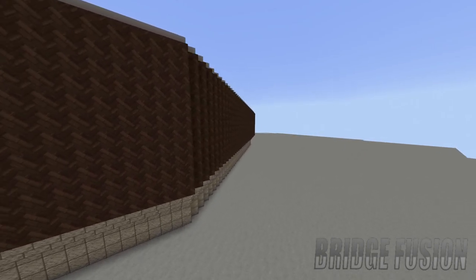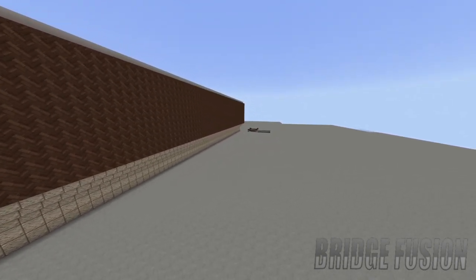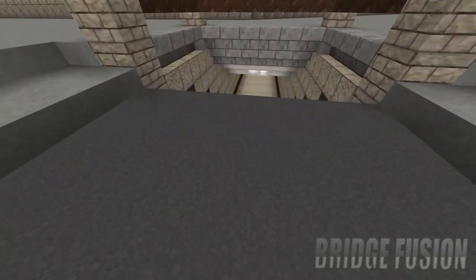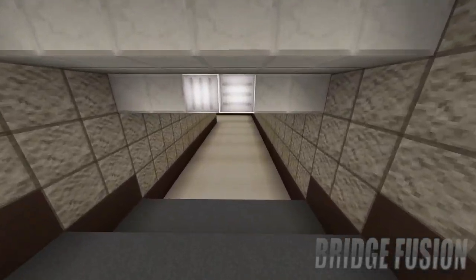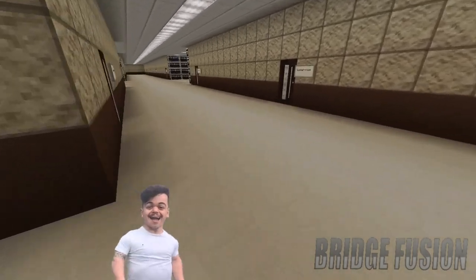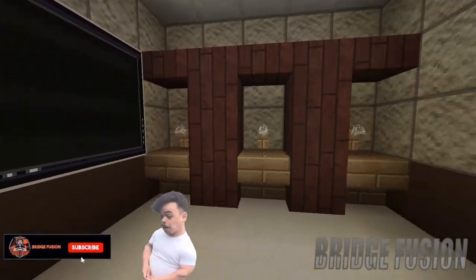To get into the arena we are going to be going through the backstage area, which is just right here. This is the start of the road, and then if we go all the way down here, we are now in the backstage area. We do have the locker rooms, which look a little bit like this.